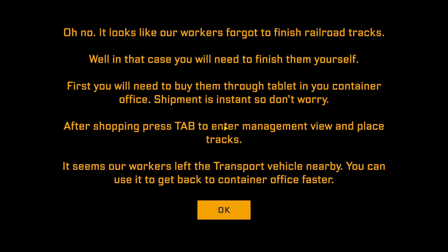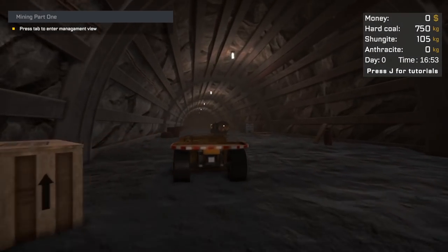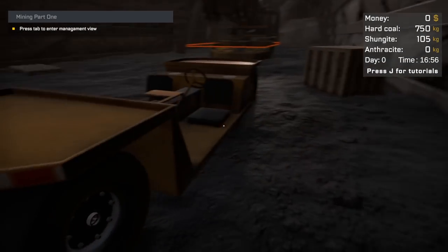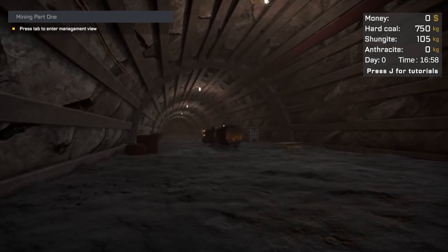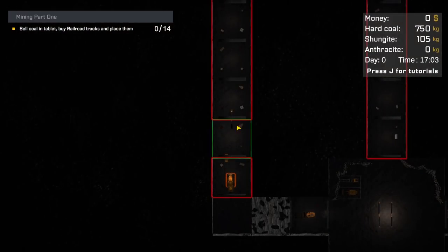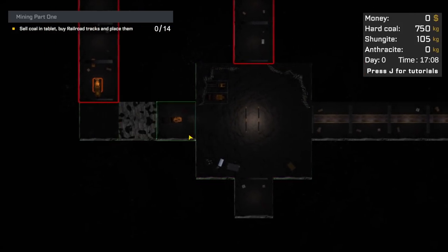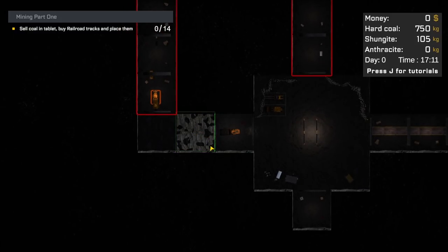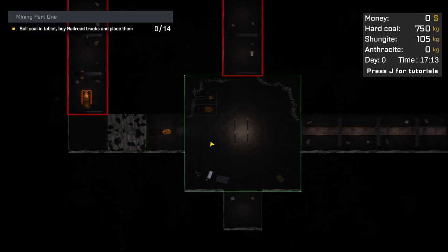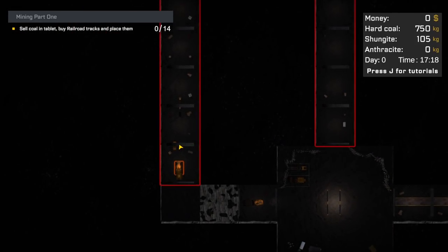It looks like one of our workers forgot to finish the railroad tracks. My time to operate the railroad. Press tab to enter management view. Oh, that's cool — so we have to lay out our own railroad tracks. You can see where we busted through — that took quite a bit of time, so each one of these areas is pretty substantial. There's the conveyor belt leading out. Sell coal in tablet, buy railroad tracks, and place them.